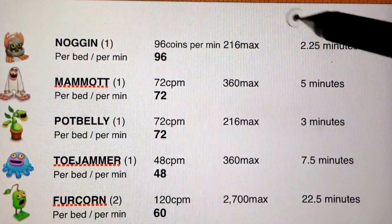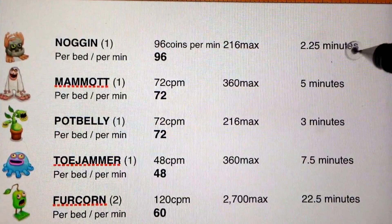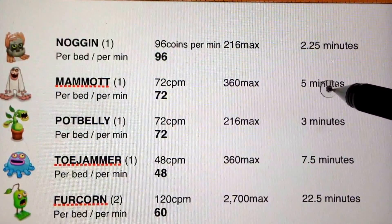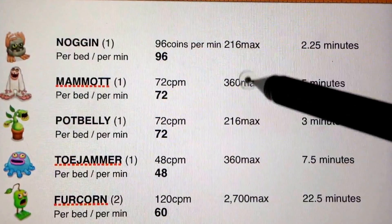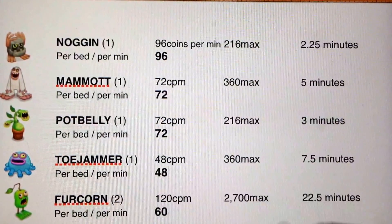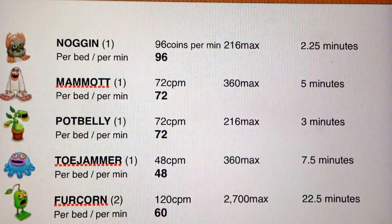If these monsters were 0% happy, it would be twice the amount of time. So a Mammoth, if he was 0% happy, would reach his max in 10 minutes — he reached the 360. The 360 has to do with his level; level 15 monsters, this is their maximum. And the happier you are, the quicker they give you coins.